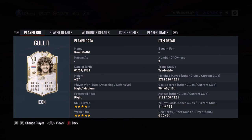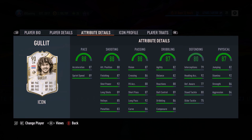Ladies and gentlemen, today we look at Ruud Gullit — a high/medium work rate, right footed, 4-star skills with a 5-star weak foot. This is one of the most, or the most complete card in the history of FIFA.